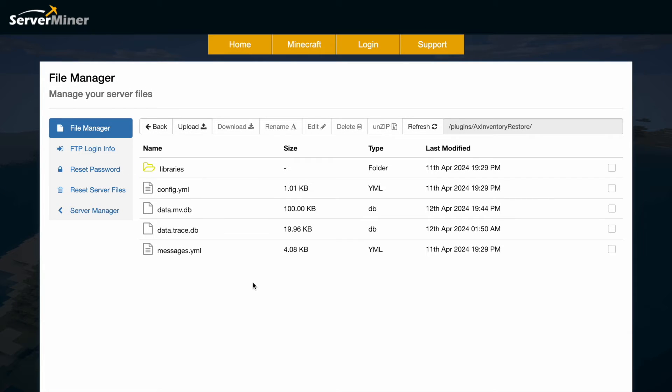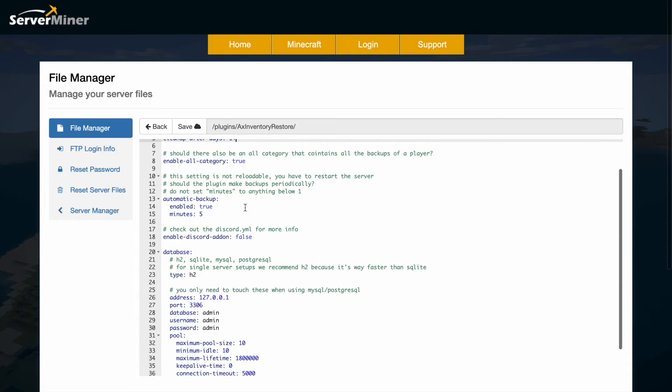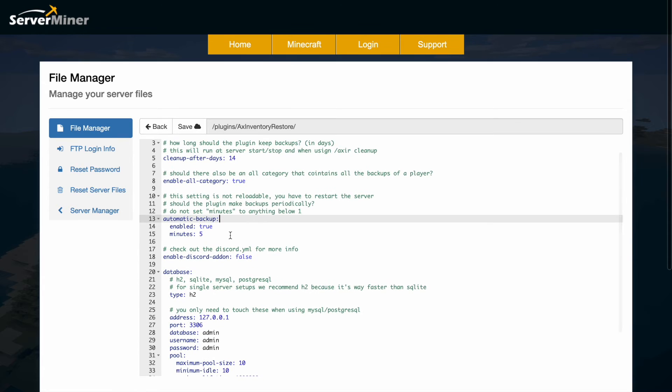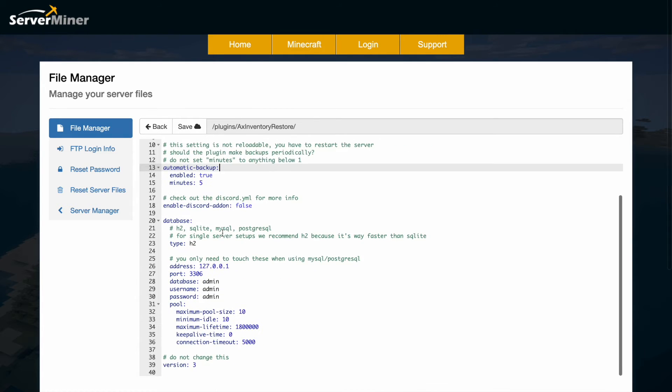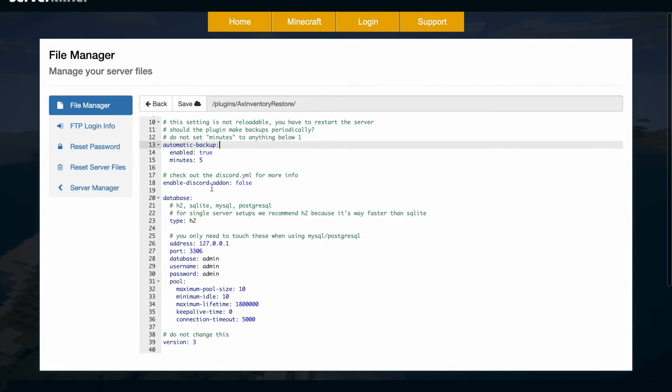Here we are in the ServerMiner control panel — you can see there's a couple of database files and two YML files. If we jump into the config, up at the top we've got the prefix and then how long the backup should be kept. By default it's 14 days, and that will run when you start or stop the server or use the command. Then there's whether to enable all categories of backups, and whether you want to do an automatic backup as well. There is also a Discord add-on you can enable, and if you wanted to host it in a particular database, you can configure that down below.